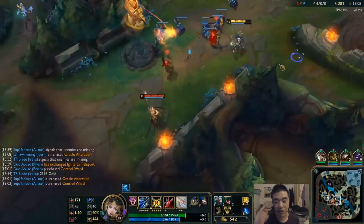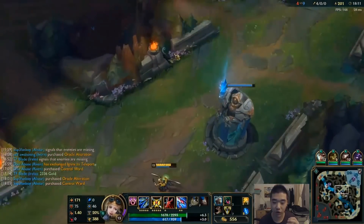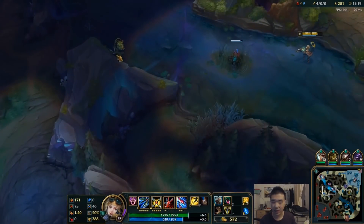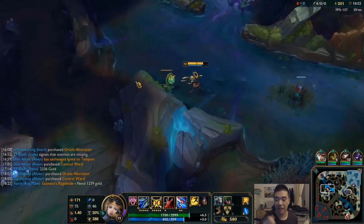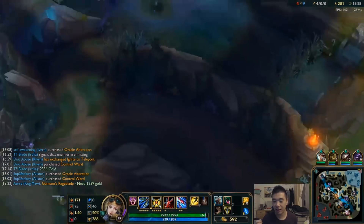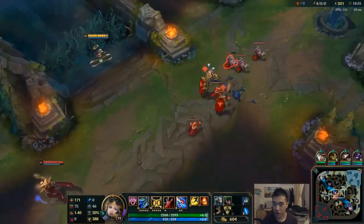It gets me thinking that Electrocute might also be good in this situation where you're going for a lot of burst damage. Irelia can easily get three hits off — if you dash onto someone with W active that's already two hits, and one auto attack makes three or four. I'm not sure if W counts as a hit, but if not, the dash, auto attack, and E would still proc Electrocute. Irelia can proc it really easily.